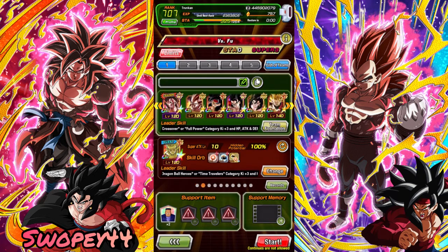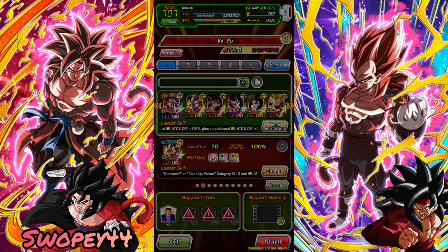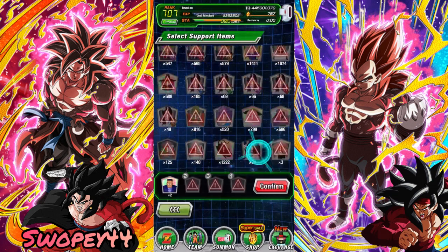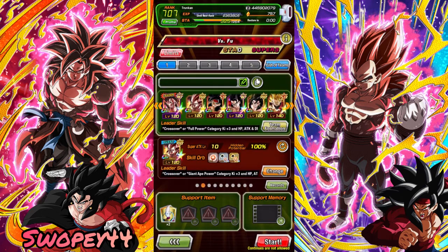Let's go ahead and take this team right here. We're going to be rocking the full Heroes team again. He's STR in the first phase, and then the last phase he's INT, so I guess we can take another Super Saiyan 4 Vegeta. We're just going to have to really hope we can get through this first phase relatively quickly, and then our physical units will hopefully help us in the last phase against INT Fu once he goes INT.